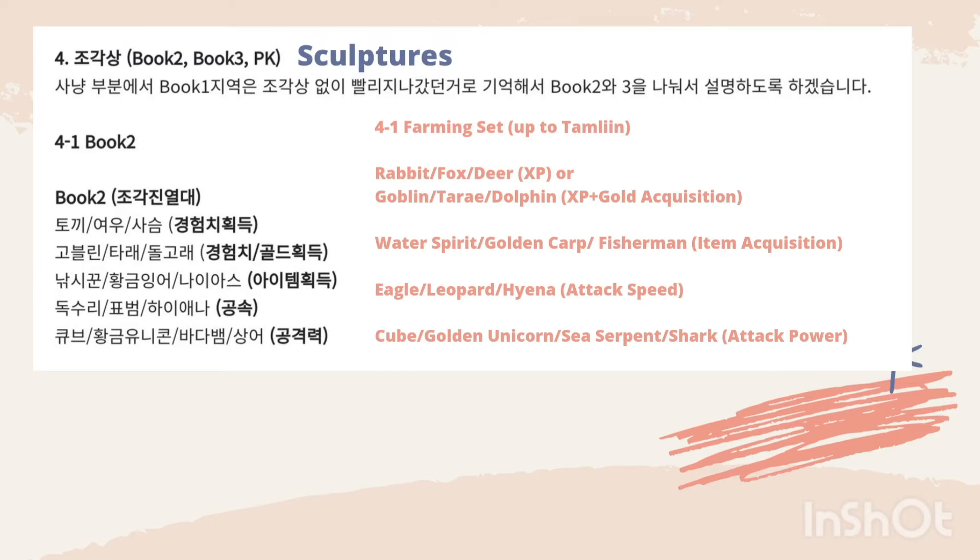The fourth point is on the sculptures. Section 4.1 shows the farming setup for the timeline, and you can see that there are 5 sets here. If you only have 4 sets, you could also choose to have the rabbit, fox, deer XP set.